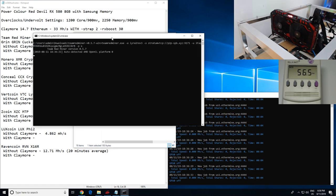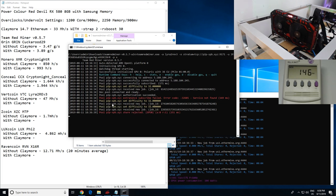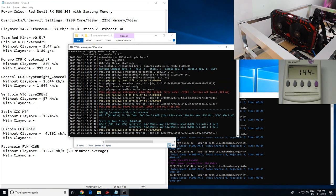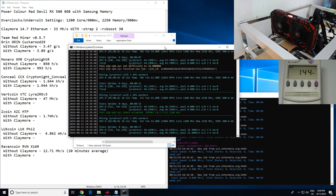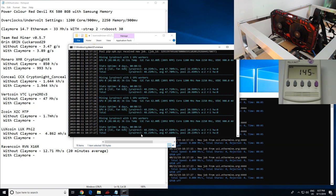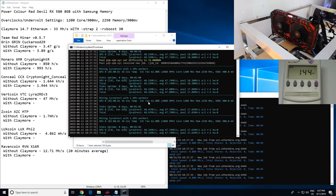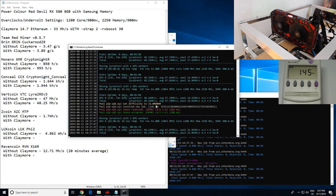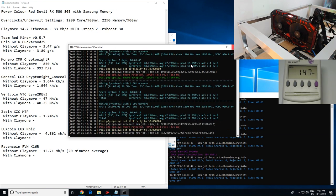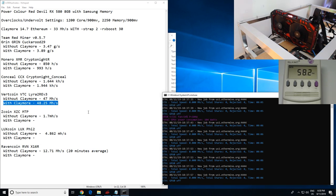Now let's go ahead and try Vertcoin — one of my favorite projects. I was getting 47 megahash before, and let's see if the memory straps do anything on Team Red Miner for Vertcoin. It looks like it's capped around 48.31 to 48.47, so I'm going to say around 48.25 megahash. We didn't really gain that much — about 1.25 megahash extra with Claymore memory straps enabled.